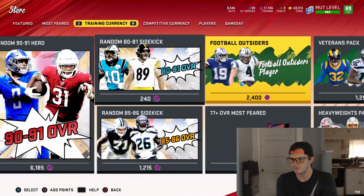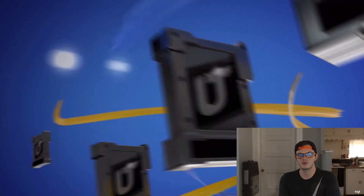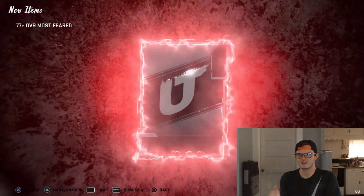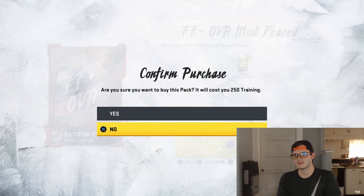My plan is to do the set for Ray Lewis, get those cards, and I like getting these 81s too — they're not a whole lot more bats but it's better than getting a 77. I'm gonna get the Ray Lewis set done, get some gameplay with all four of those cards, probably quick sell them, and hopefully I'll have a decent amount of bats left over. When the second part drops I'll already have bats for whatever they're gonna do. Hopefully the second part doesn't just involve training — hopefully they drop a 77-plus overall Most Feared pack for like 360-400 bats.